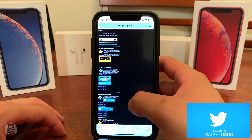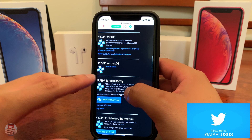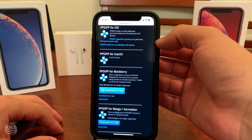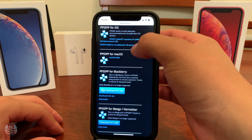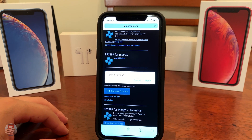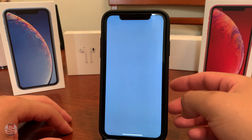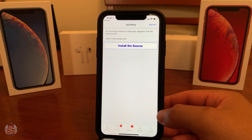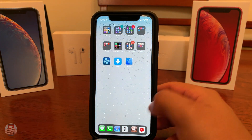I'm going to leave the link for the PPSSPP emulator website in the description down below, so make sure you check that out. Navigate to their download section, then to their iOS section. If you are jailbroken, you can tap on the option that says 'Add Cydia Source,' which will populate Cydia so you can install it from there.